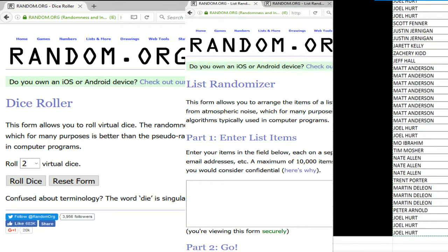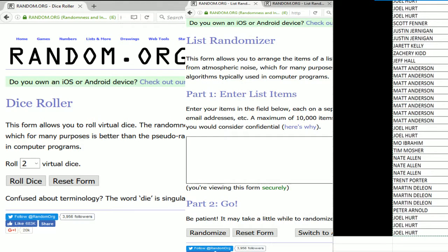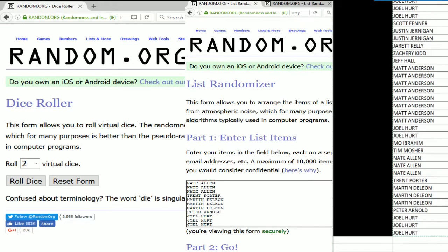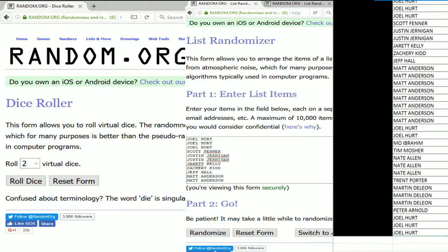Everything that Slicker does is great, man. I hope so — I like to hear that. I try my best, guys. Let me drop all of the names into the randomizer. There we go — Joel Hurt, you can see those top ones as well. We're gonna go to the left side and roll the virtual dice to find out how many times we're gonna randomize our list of entrants.